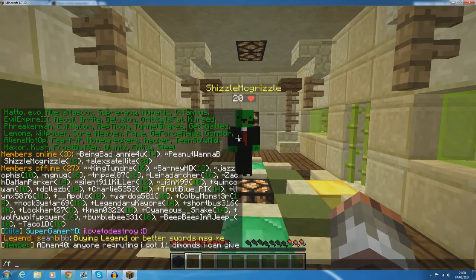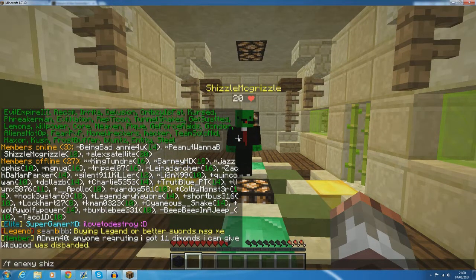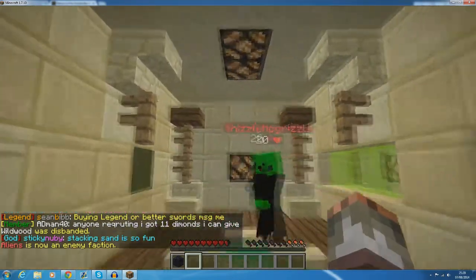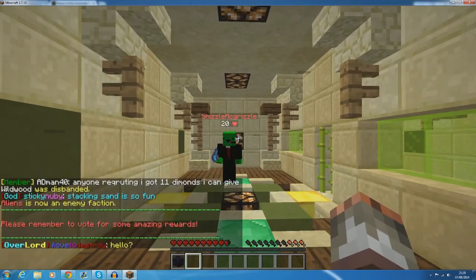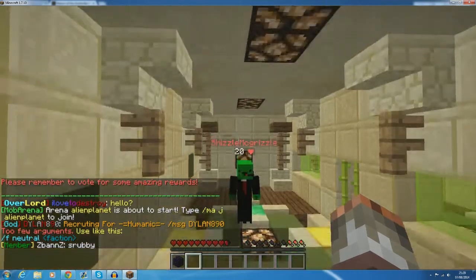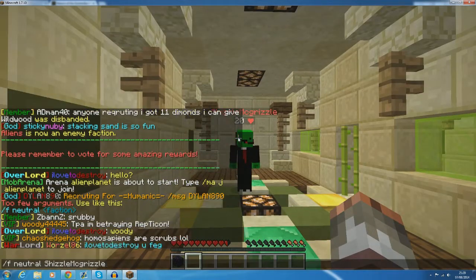But then if I go ahead and do /f enemy, his name goes red. So now I know that he's an enemy. I then changed him back to neutral so no one ever knew anything happened.